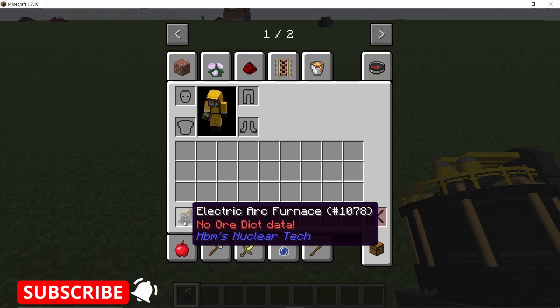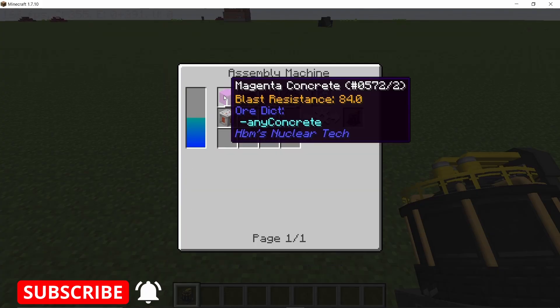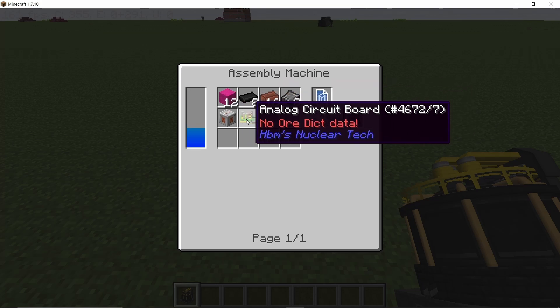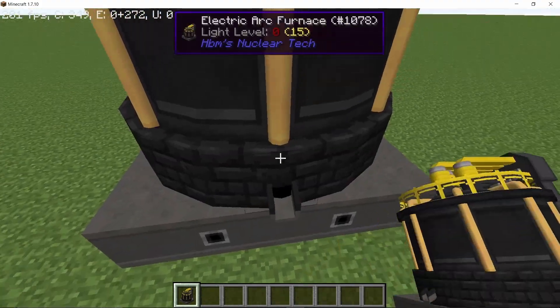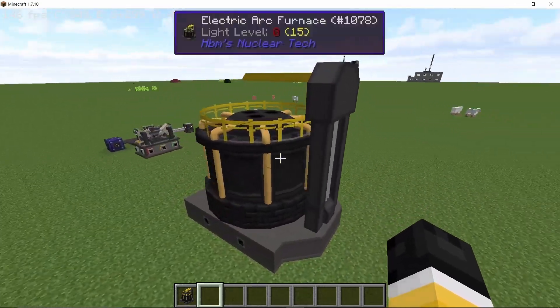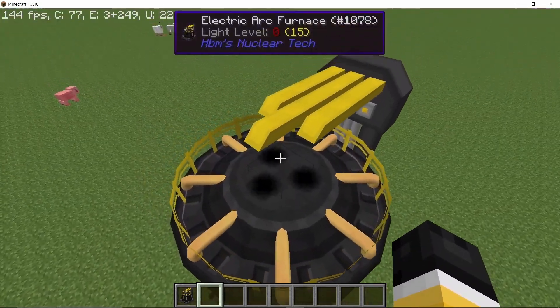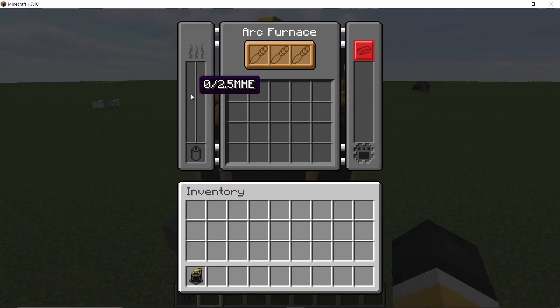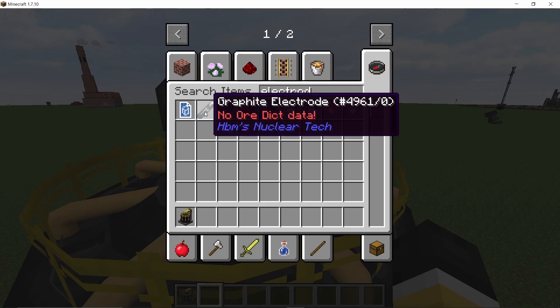Now let's come to something big: the electric arc furnace. It is made in an assembly machine using the following crafting recipe, and this machine is amazing for automation — it is completely animated and it's a big machine. On the top you have three placeholders for electrodes. Inside we have power and heat. On the sides there are input and output slots. It can also work as a crucible, so you can liquefy metals or process them as a normal furnace.